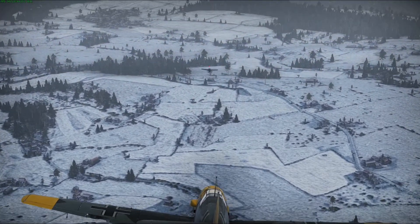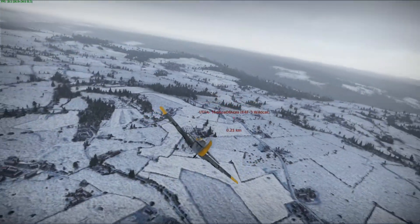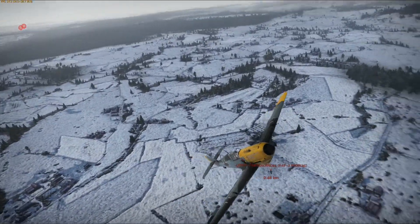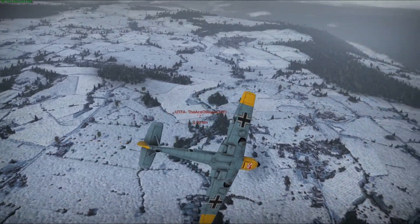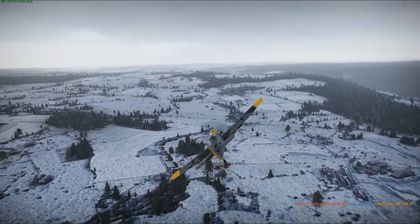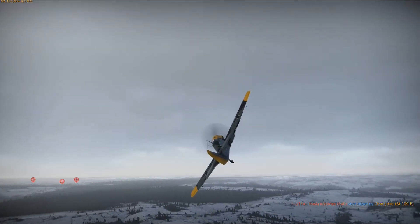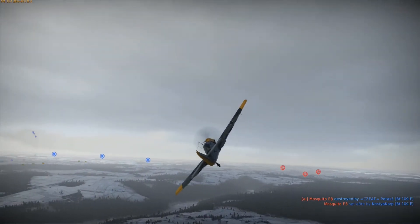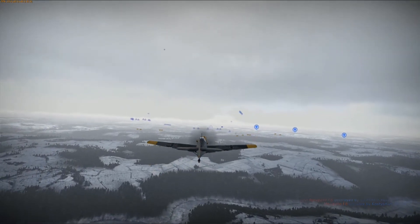We're going to go over some diagrams and touch on what I talked about — modified turn fighting — and then I'll show you some clips on how I use stalls. Just knowing my plane and how it's going to handle, knowing the enemy and what they're doing, their relationship to me, their energy state versus my energy state, their potential energy versus my potential energy, and taking total advantage of that. Knowing your plane and knowing your enemy's plane is key — it's vital.